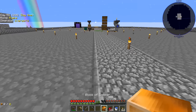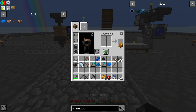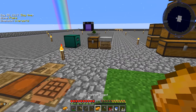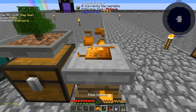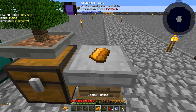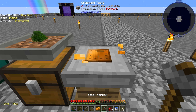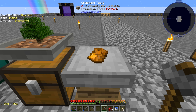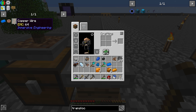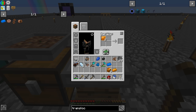Now we can get ourselves the copper plates. You just right-click the copper onto the crushing table, right-click it a bunch of times until it turns into a plate, then take it off — and it automatically knows to pull that item and put it on there. There are our eight copper plates.